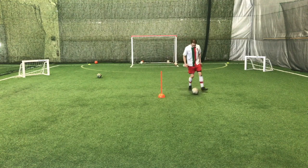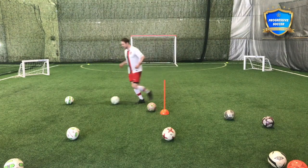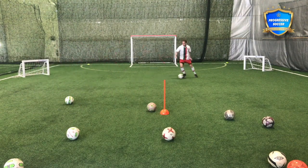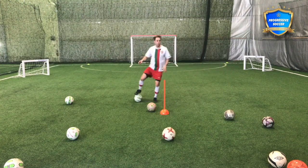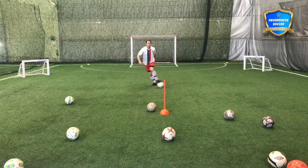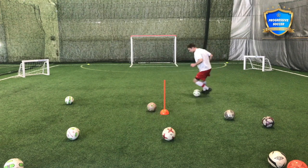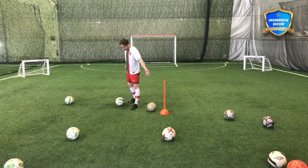These are nine soccer skills that players actually need. Number one is dribbling with the head up — keeping control of the ball with your head up so when you have the ball you can actually make decisions at the right time. If I'm always dribbling here and I always have to look at the ball, I don't know where the defenders are.